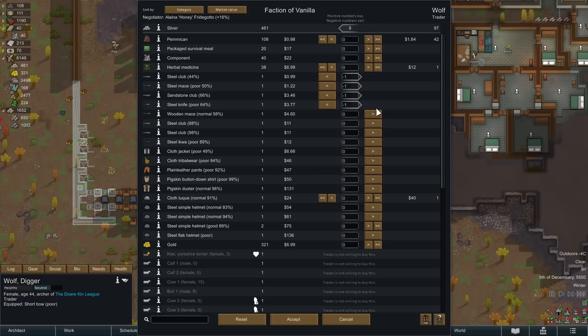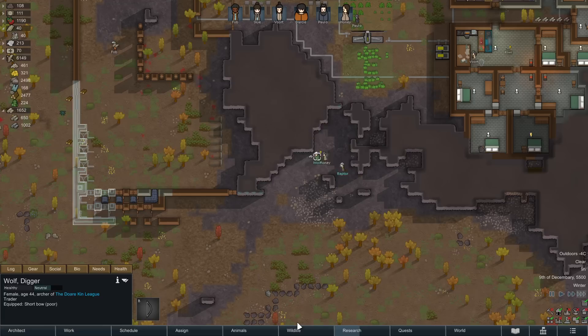Let's sell a bunch of these weapons — in fact I'll sell all the melee weapons because we don't have any brawlers and we're not running any mods that let us use multiple weapons. The poor cloth jackets too. Nobody's wearing these, so no one needs a duster right now. They don't have much money, so I'll take all their silver because that's pretty useful.